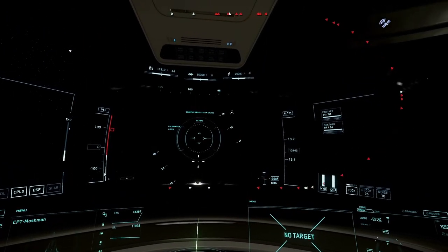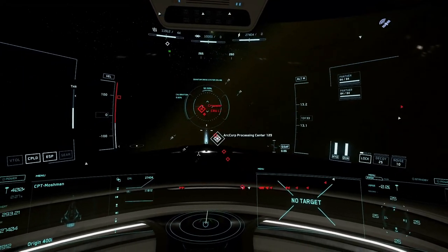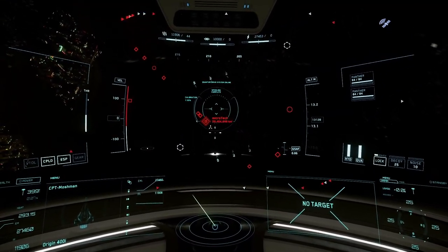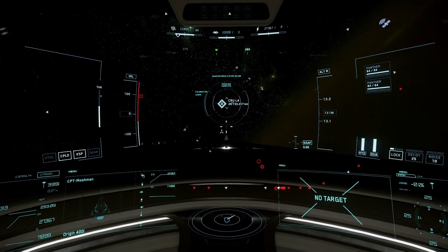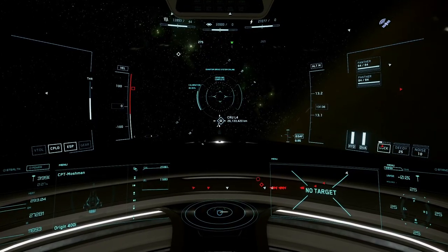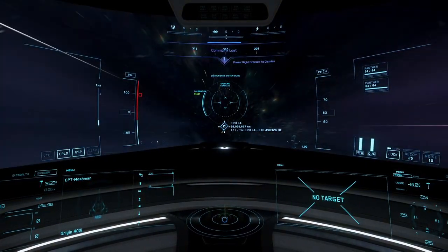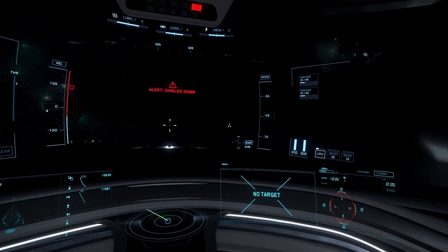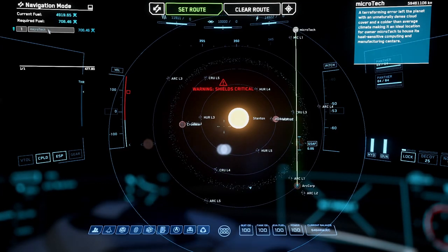If you get a location that shows in red, it means it's obstructed — for example, Microtech might be blocked by a planet. In that case, just jump toward another location to clear the obstruction; you don't have to go all the way. Press U to shut down your quantum drive, then U again to turn power back on, which will drop you out of quantum. Then set your route to Microtech again and it'll work because it's no longer obstructed.